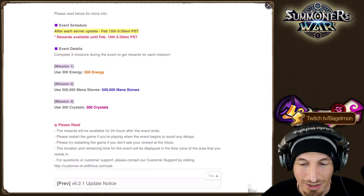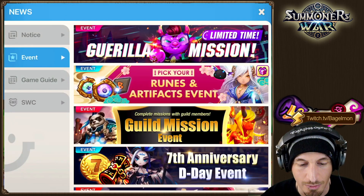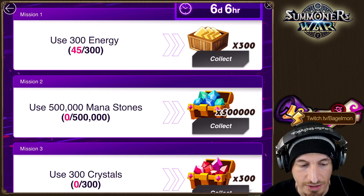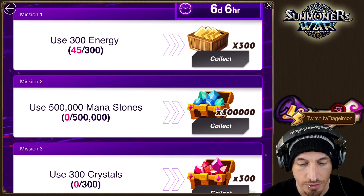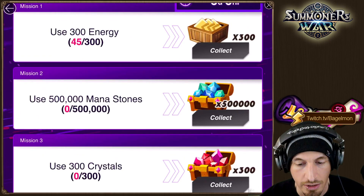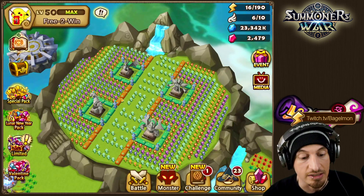We're going to all use them for farming. Let's take a look — I believe it is in the event page. Limited time event mission. I am on Korea server right now because it's not available on global or some of the other servers yet, but it's on Korea server first. So this is the little flash thing that you do — you basically use energy, use mana, and use crystals, and then you get them back. It's fairly easy.